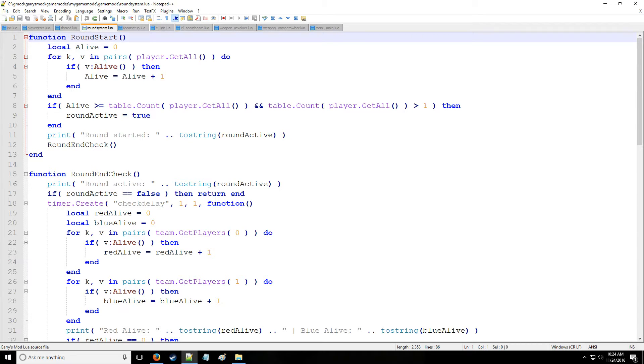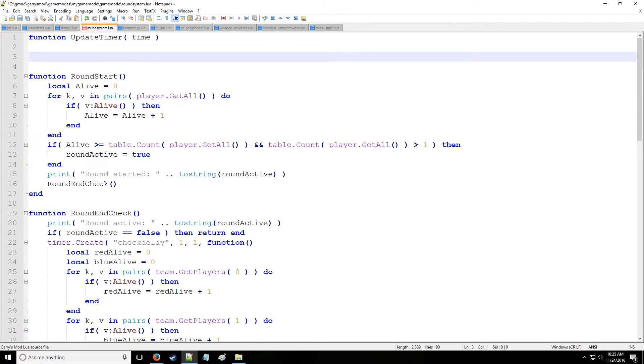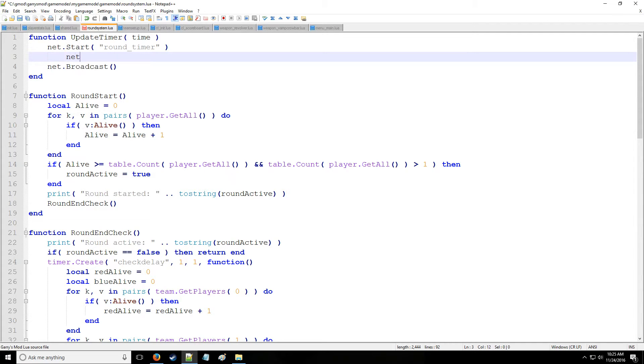Moving on to round system Lua, we're going to need to start with a function which is going to be custom and used to communicate the time between the client and the server. We're going to call this update timer. And we're going to say net.Start and put round timer, then net.Broadcast because we're sending to all clients, not just one. And now we are going to write an integer which is going to be time with 10 bits.